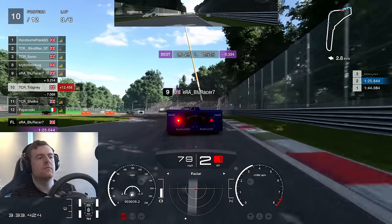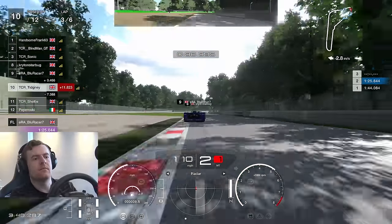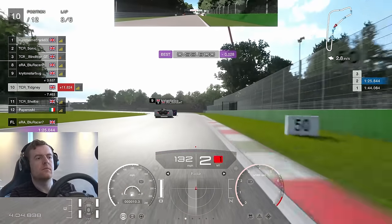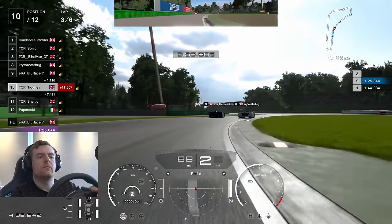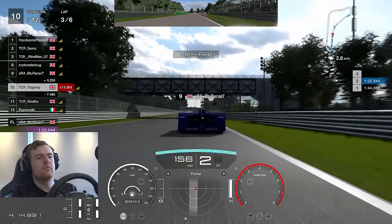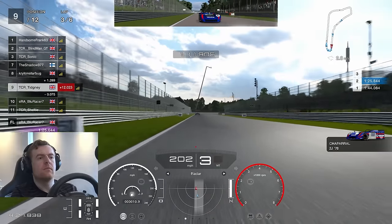We're purple as we go into the chicane. Somebody else has been off there — a Brit up ahead. Blue Racer's all over the back of them. This way I was actually still learning the car, because I struggled to set a time trial lap before the race even began. We go way too deep at Ascari. Blue Racer got it wrong as well, and the Brit in P8 retakes that position. We get a run on Blue Racer and retake the position, back up into P9.